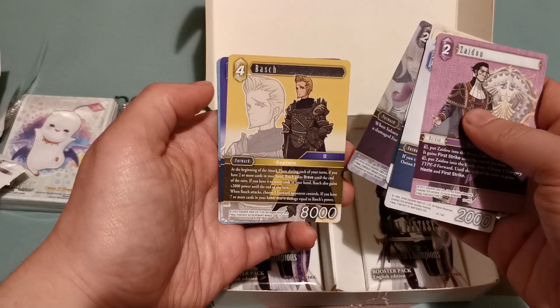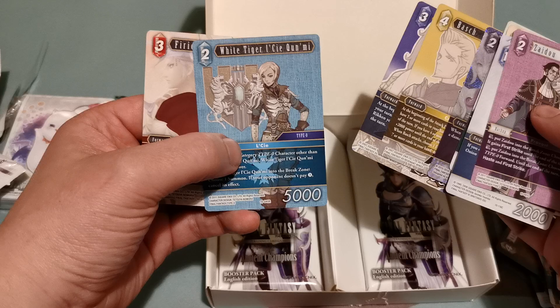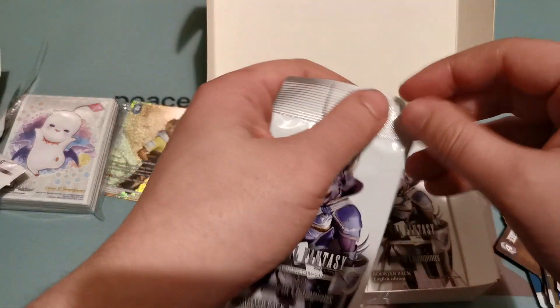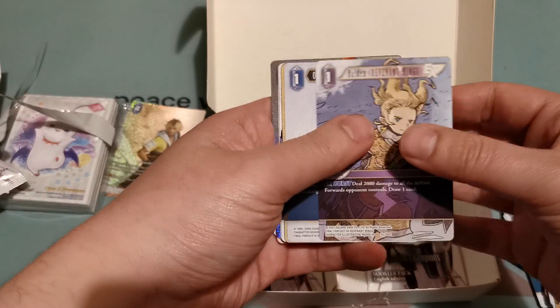Foil Secura and a Bashk, which is the first Bashk I've got actually. So you've got nine boosters in this one over the previous six, so it's no longer simplified sealed — it's just sealed now.